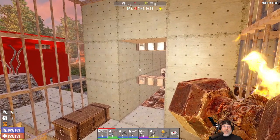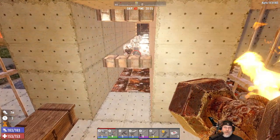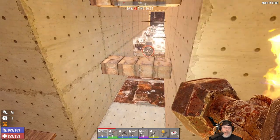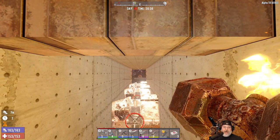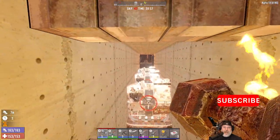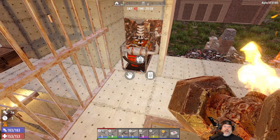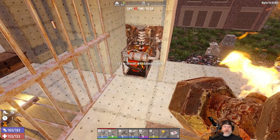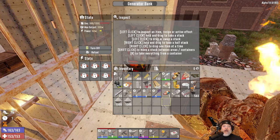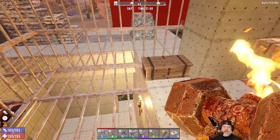As you can see, it is Horde 42 and we have about one in-game hour left before the Horde comes. We're going to see if our little modifications that we made to our base will work and keep the Horde in the killing corridor. Let's go ahead and turn this on now just so I don't forget later. This should have a full thing of gas — it needs just a tiny bit more, but there's no way that's going to run out before the Horde night's done, so we're good.